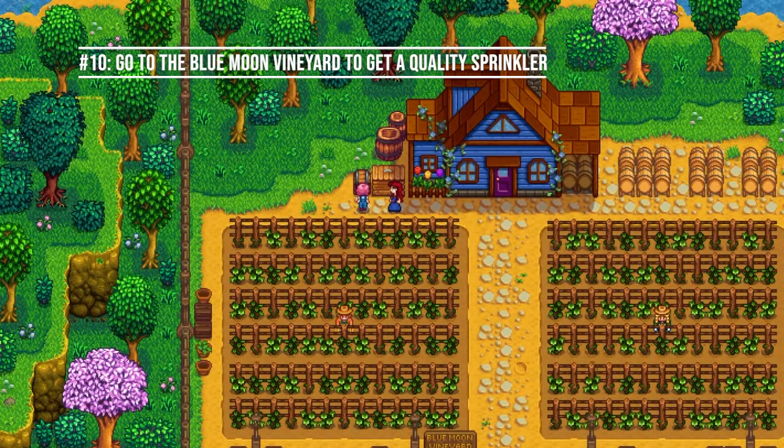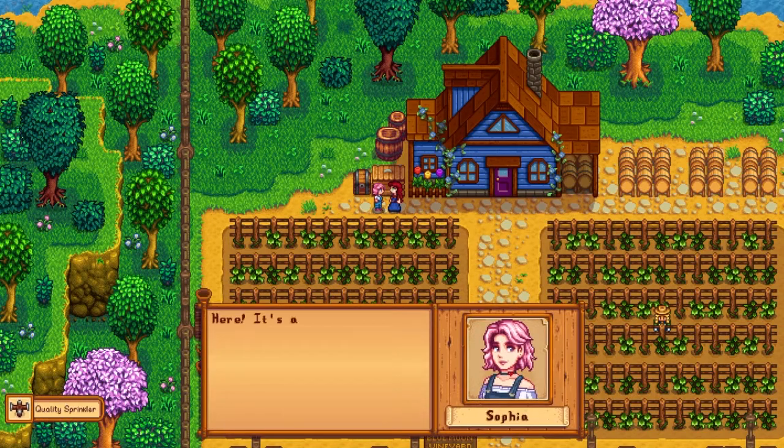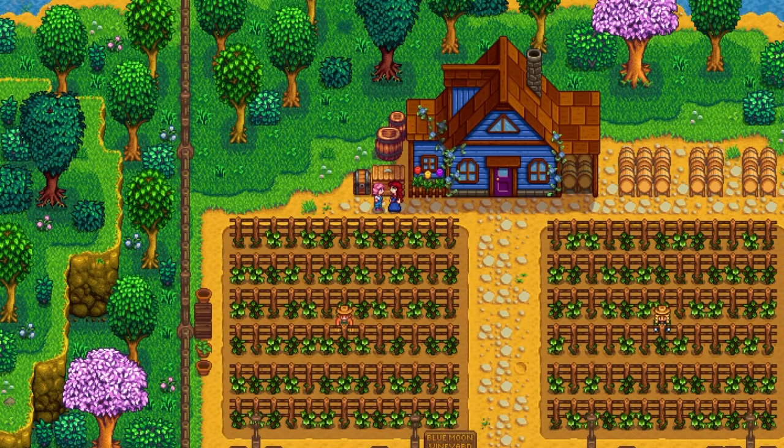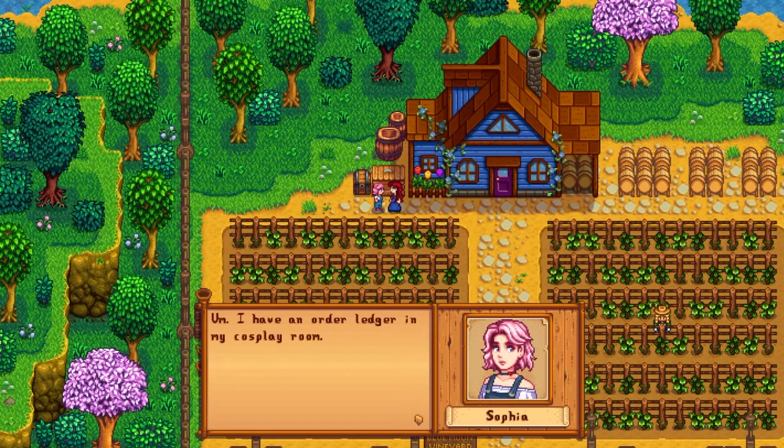Day four. Number ten: go to the Blue Moon Vineyard to get a quality sprinkler. On the fourth day, head over to Sophia at the Blue Moon Vineyard during the daytime. It'll trigger a cutscene and you'll get a free quality sprinkler, which is a huge advantage this early in the game. I've posted a video on how to buy and unlock sprinklers in more depth — I'll put the link in the description below.